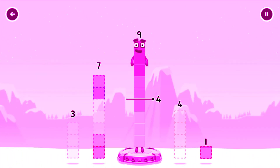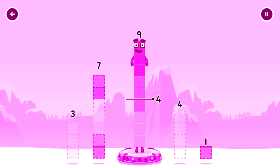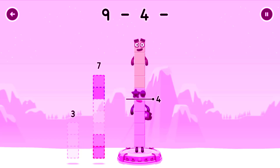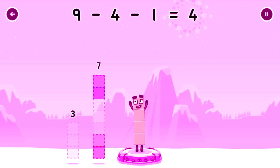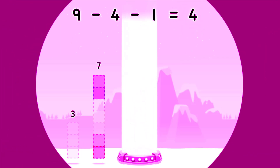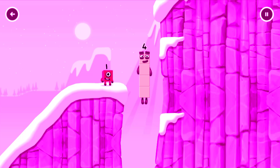Take number blocks away from nine to leave four. Seven! Try a smaller number. Four, one. You cracked it! Nine minus four minus one equals four! I am four. Have we met before? Good job!